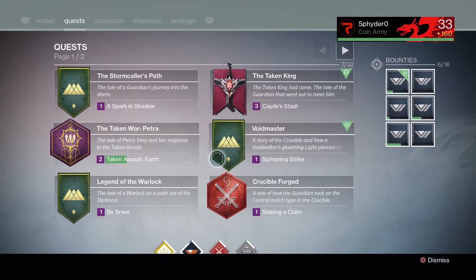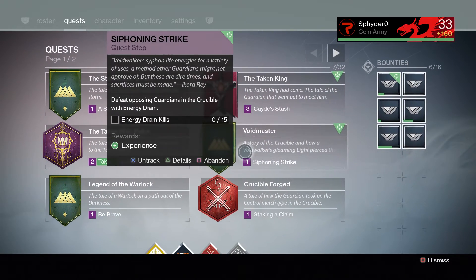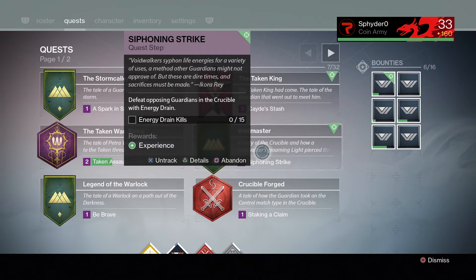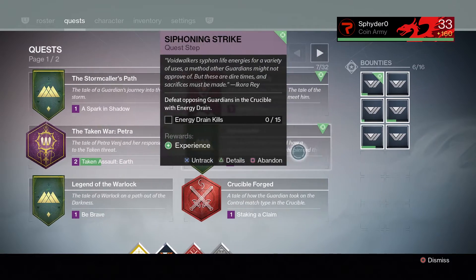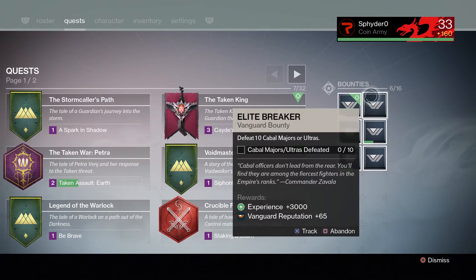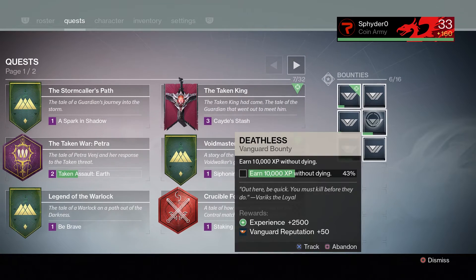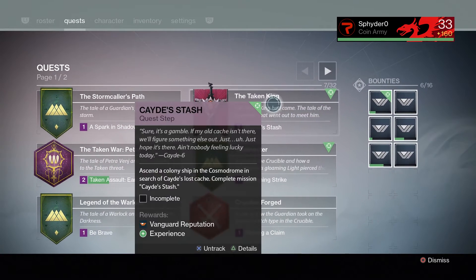I can track all my quests here, such as the Taken King quest, and 'How to Become a Void Master', which I now have. I can track this and do as it says on the tin and become a master of the void. We also have Bounties here, which are the daily generated ones.